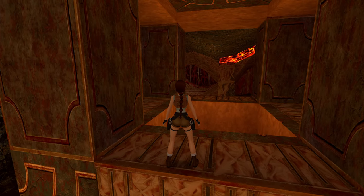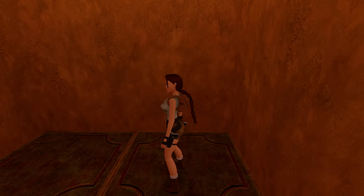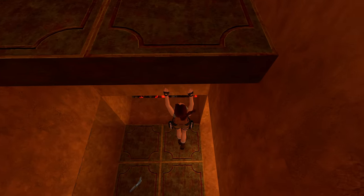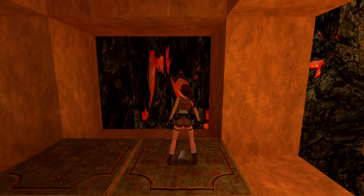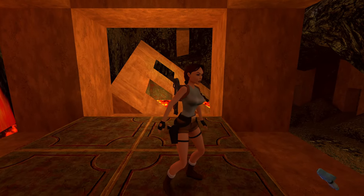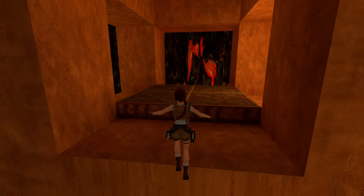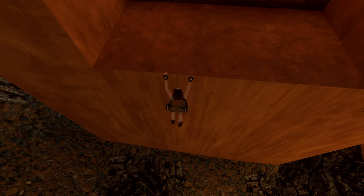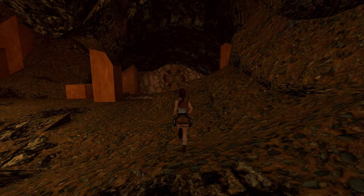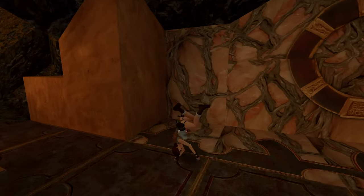Where do we begin? The logical place is this shaft here — let's head on down and see what we find. I see a shotgun and a medipack. Gimme gimme. Seems like we can hop down from there. We'll take a look around this section — beautiful shotgun shells, come along with me.